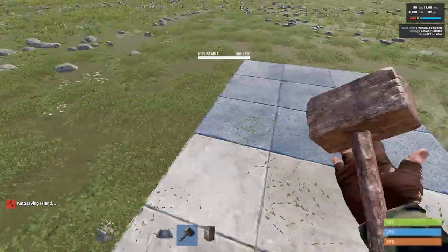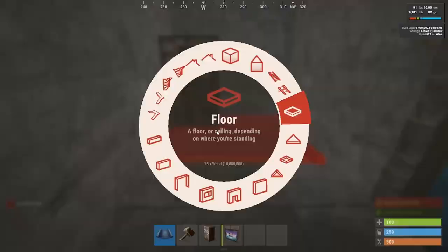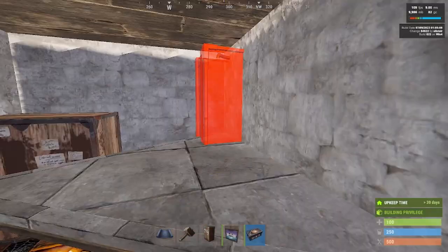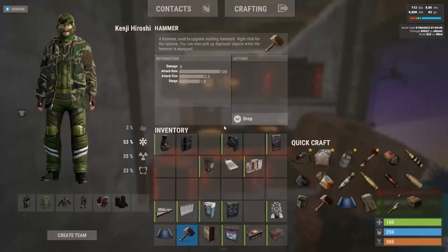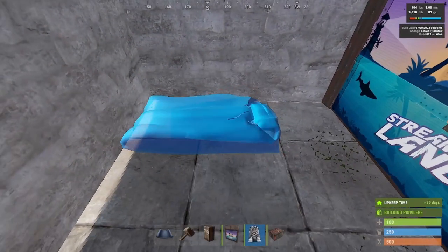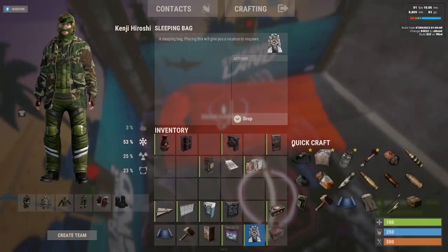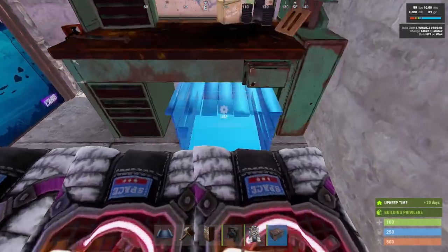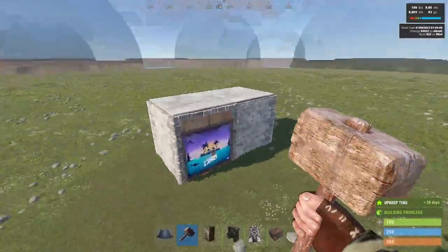Starting with the starter: all we really need is a 2x1. Upgrade this to metal to save space, metal door on there, bags for you and your buddies. Put a level 3 workbench, but you could really put any workbench from 1 to 3 over here. There's your starter — a humble 2x1. Place that down anywhere and do however you like the loot rooms.